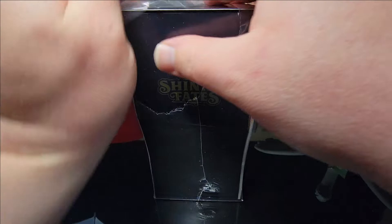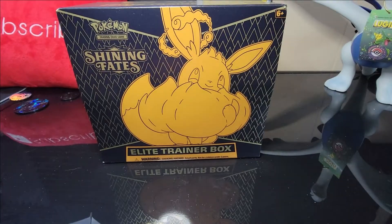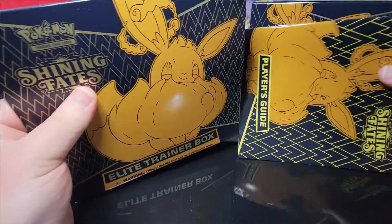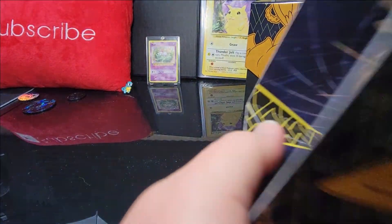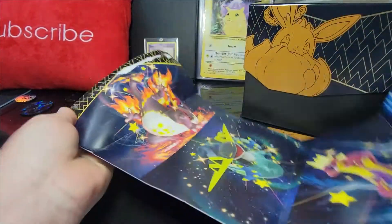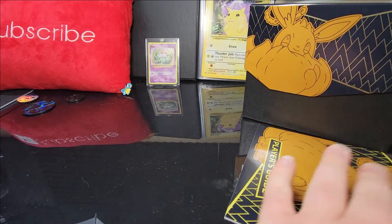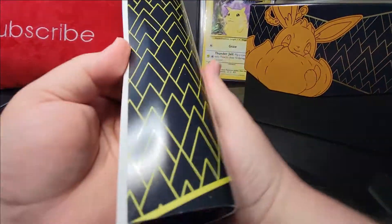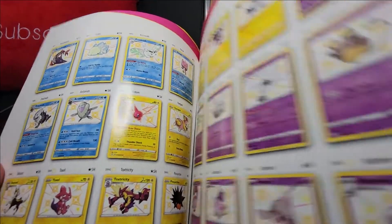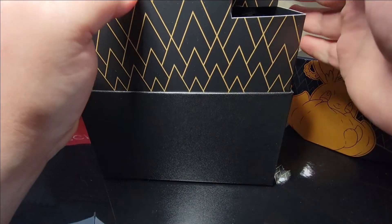Let's see if we can get something good again. As usual with every ETB box you get some goodies. Go ahead and remove that. With every ETB box you got the little poster if you want to hang it up on your wall, if you were like 10 years old. Let's get the trainer card, shining cards, blah blah blah, and pop the top.